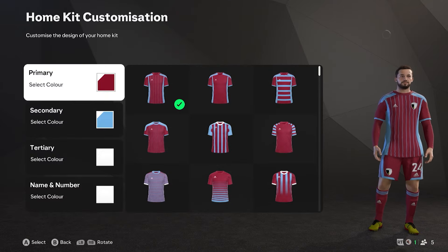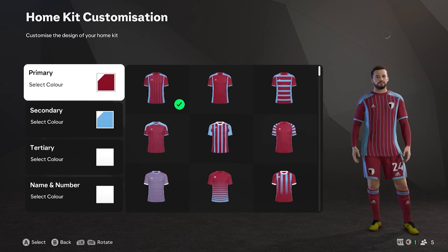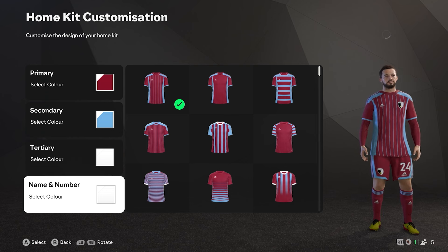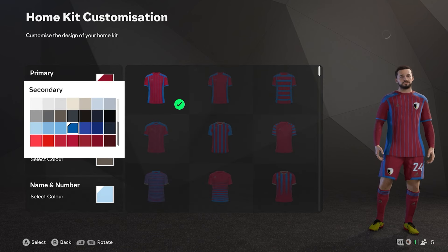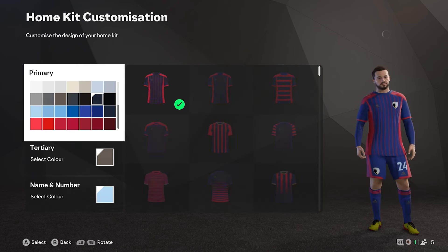The customised kit could be better, not going to lie. It is predominantly very basic in terms of what you can actually do. You have your primary colour, secondary colour, tertiary colour, and then obviously the name and number. It's just very bog standard — there's not a crazy amount that you can do — and then you've got all the different designs.